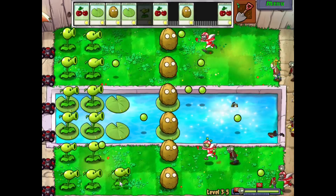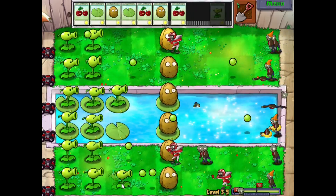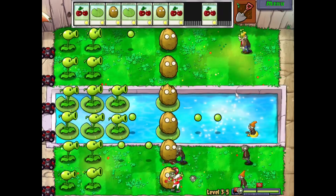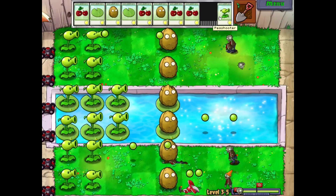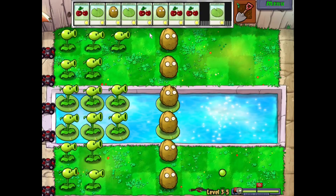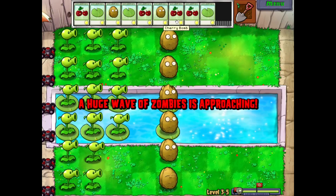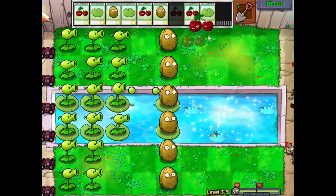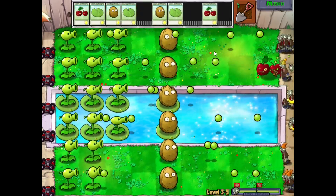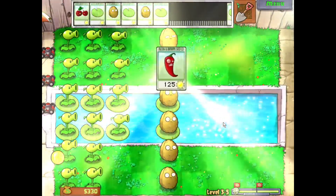I have more Peashooters — let's put them in the water. I don't know if we're gonna get enough with a cherry bomb. As soon as this next wave comes, it's all over — this is unlosable. I would just have to dig up all the plants and let them get me, there's no way I would lose this otherwise. I have enough cherry bombs to just do this — and then we can do it again, get them before they're even on the screen. Ha! I just love it when things go boom.